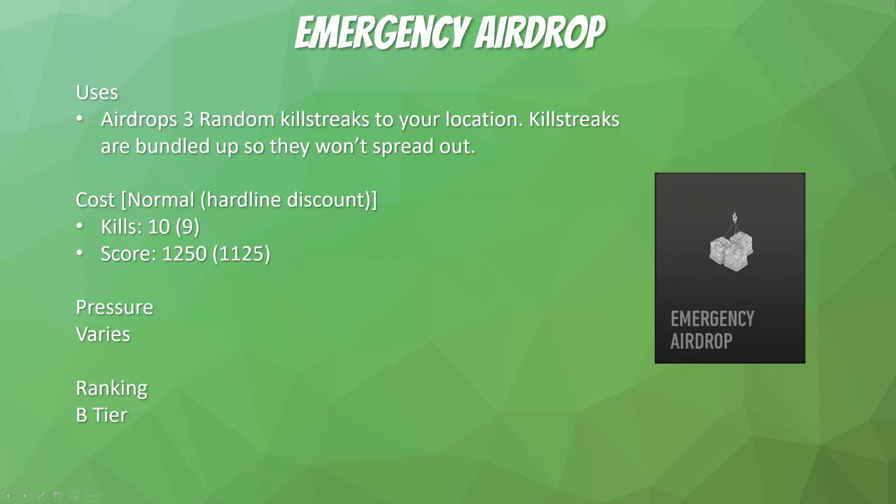The emergency airdrop is one of our fun killstreaks, but nothing special. It airdrops three care packages together with the same odds as a normal care package. Having three come down at once in ground war bundled together means you can call it in safely from anywhere on the map and collect them in an area you deem safe. Pressure varies depending on what you earn, but three random killstreaks in ground war can really help turn the tides. B-tier overall — though if you get something like a bomb drone, cruise missile, and cluster mine, that's not really as efficient considering you went on a 10-killstreak. Use at your own risk.